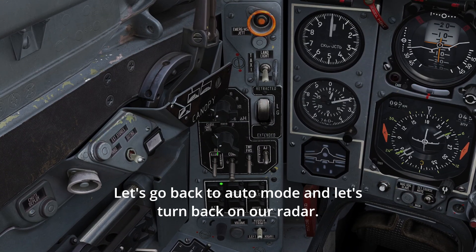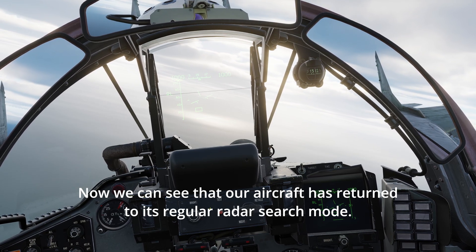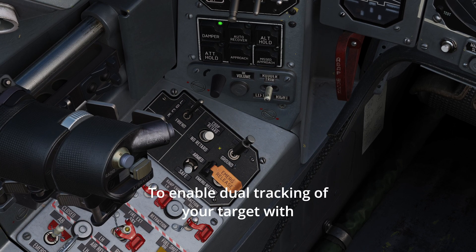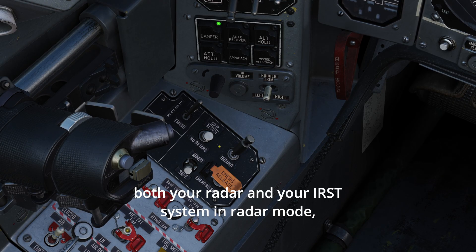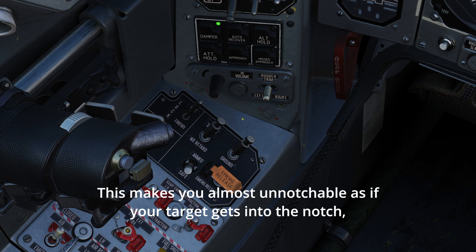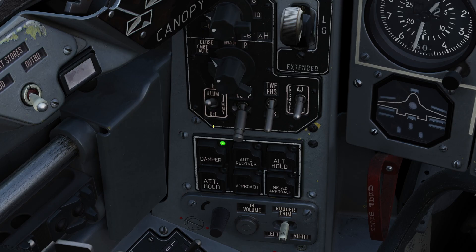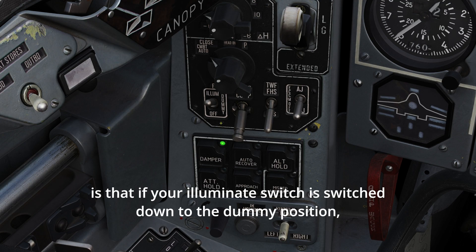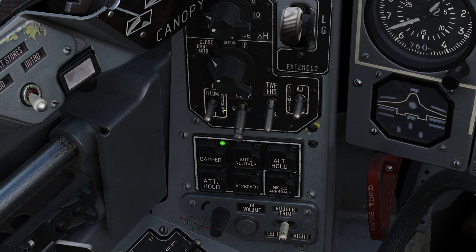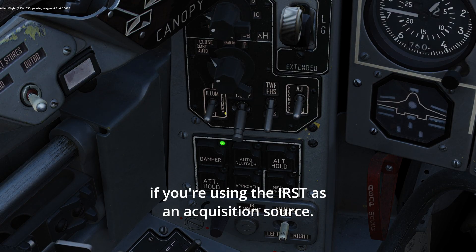Let's go back to auto mode and turn our radar back on — our aircraft has returned to its regular radar search mode. To enable dual tracking of your target with both your radar and IRST system in radar mode, flip on the co-op switch. This makes you almost unnotchable, as if your target gets into the notch, the IRST will continue to track and guide the radar. Note: if your illuminate switch is in the dummy position, your radar will still be used for ranging when using the IRST as an acquisition source.